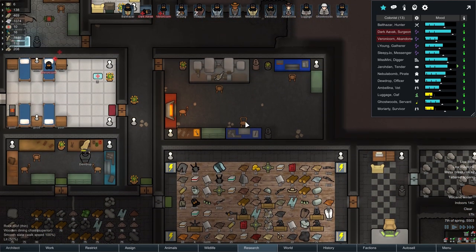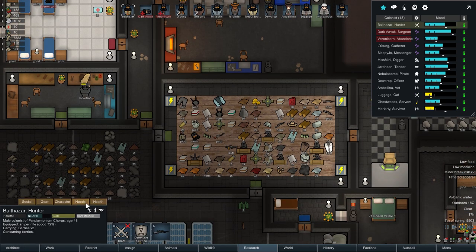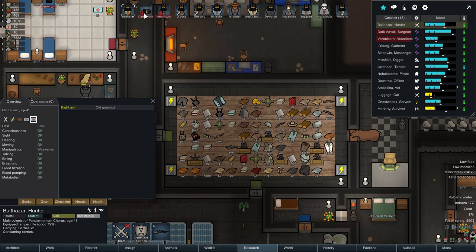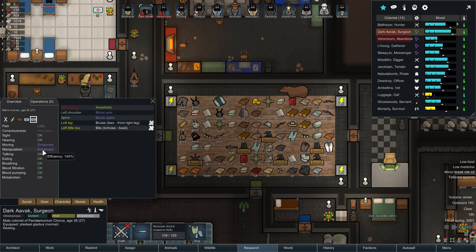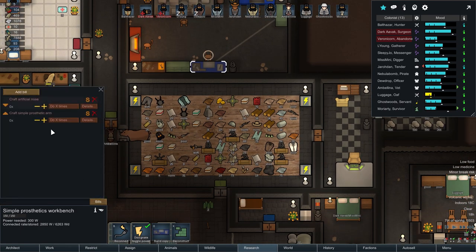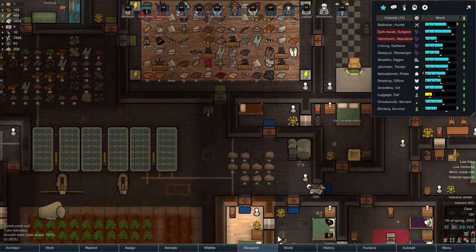We've still got a load of plastic. Let's actually have a look at some of our colonists — who needs something? You've got an old gunshot wound in your right arm. That might be worth getting fixed because Balthazar would benefit from the manipulation boost. One hundred and forty percent manipulation now for Dark Avok — so good. Let's start looking at bionicifying our medic. I think that couldn't possibly go wrong. We'll get two bionic arms and a bionic spine as well. It's going to be grand.